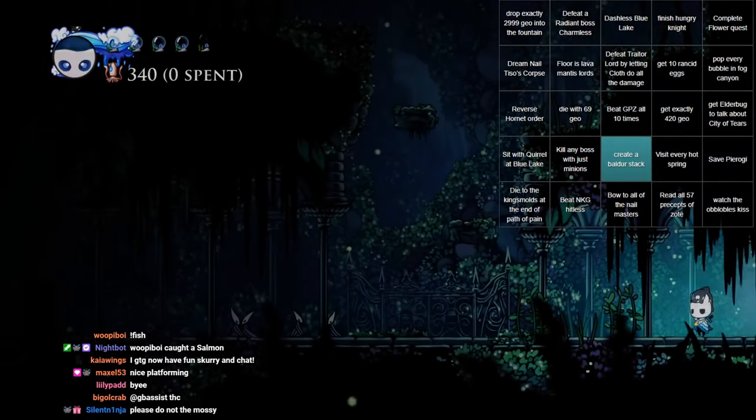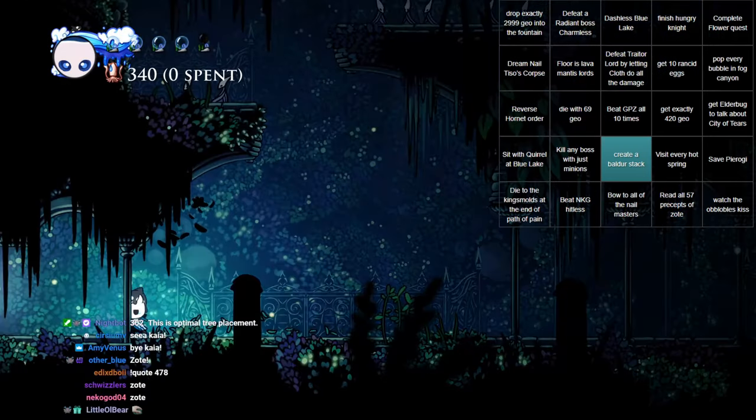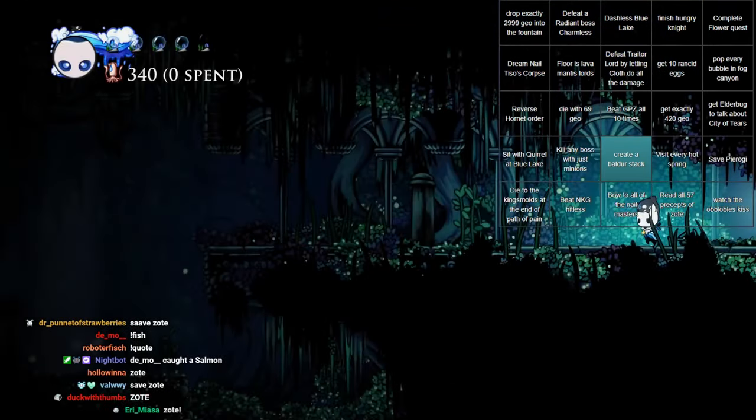Okay, we can't get Hornet yet. So what do I need to do? I need to do low percent route to Claw. Zote! I should save Zote! Yeah yeah yeah — save Zote and then do that. Thank you, chat.